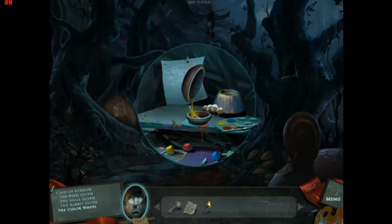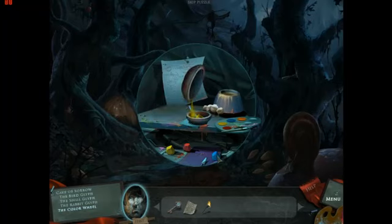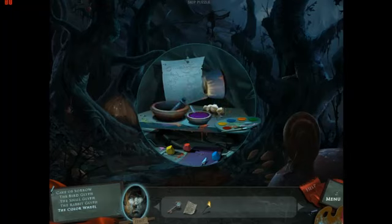Now we need to make the secondary colors. I like orange. Think of it like most colors. Now we'll make green — it's a pretty green. And purple. If you need to skip this puzzle, you shouldn't be playing puzzle games.